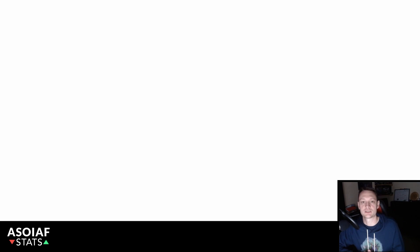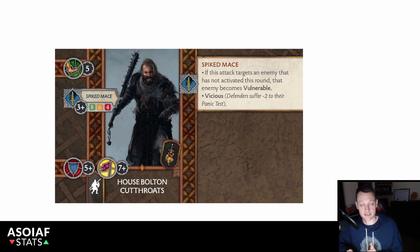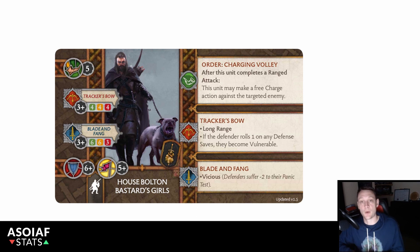So where are we going to attach Ramsay Snow to get the most out of his attachment abilities and craft our army around our first unit? With his abilities focused on panic-based mechanics, it's a relatively easy match to see him in either the Bolton Cutthroats, due to their vicious ability, or similarly inside the Bolton Bastard Girls. Both units possess the vicious keyword on their melee attacks and with high damage outputs, they favour putting out an aggressive attack and leading through to a failed panic mechanic.